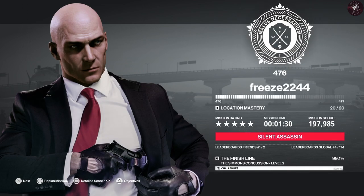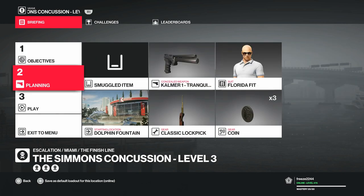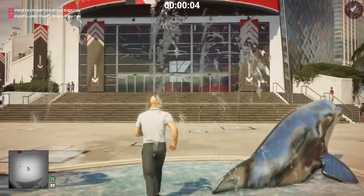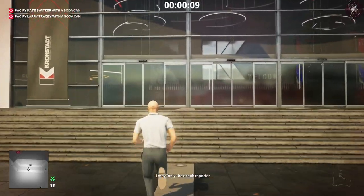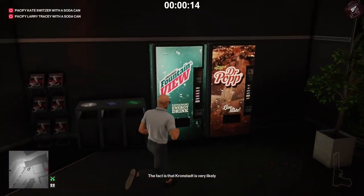For level three there's an additional complication: the running coach will now escort the female jogger and can see through all disguises. Getting compromised by him results in a mission fail. We've still got the same two targets and will use the same equipment as the previous level. From the very start it's identical to level two — enter the building through the front entrance, take a left, and put two coins in the soda machines.